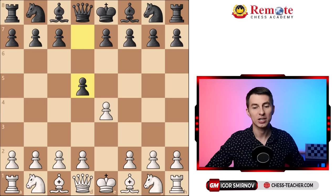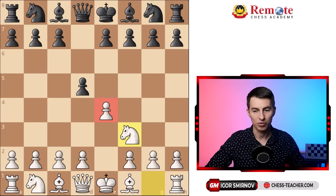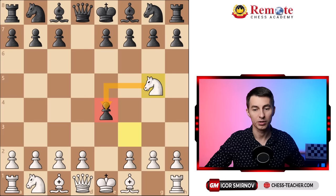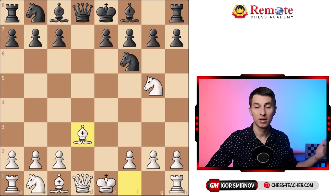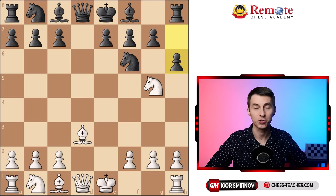For example, if black tries out the Scandinavian defense, white can play knight to f3, seemingly blundering this pawn on e4, but after that you go knight to g5, aiming to get this pawn back on the next move. Black naturally defends it, you attack the pawn once again, but black is happy to trade it off because it's their extra pawn so they no longer need to defend it. They take, bishop takes d3, now black is a pawn up. The only problem is this knight on g5 that feels a bit annoying, so they want to get rid of it and they play pawn to h6 — and that's where you utilize the main tactical motif of this trap.